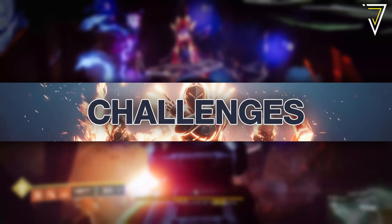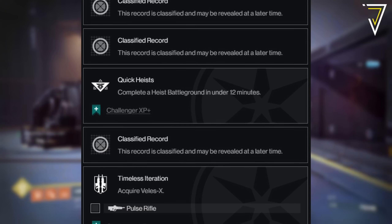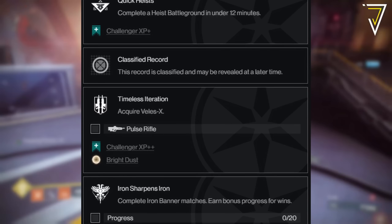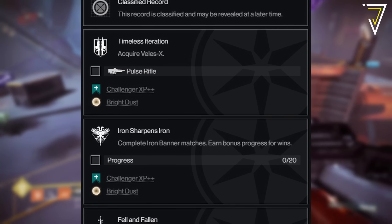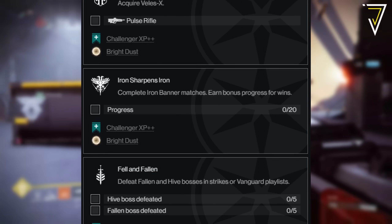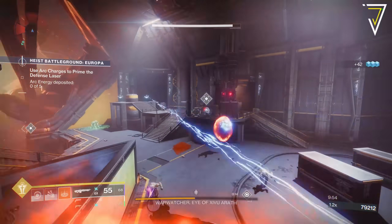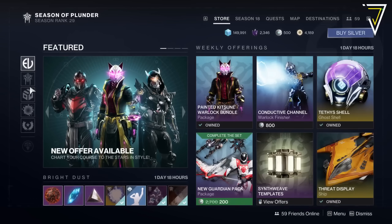We're going to move on to seasonal challenges. There are just seven seasonal challenges for week five of Season of the Seraph. Three of them are classified. The ones we can see include Quick Heists — you need to complete a heist battleground in under 12 minutes. That's followed by Timeless Iteration, where you need to acquire the Veles-X Pulse Rifle, the Ritual Weapon, which you'll easily be able to obtain via the Vanguard playlist this week. That's followed by Iron Sharpens Iron, where you need to complete Iron Banner matches and you earn bonus progress for wins. And the final visible challenge is called Fell and Fallen, where you need to defeat Fallen and Hive bosses in strikes or via the Vanguard playlist. All of these challenges offer Challenger XP with most offering Bright Dust as well.